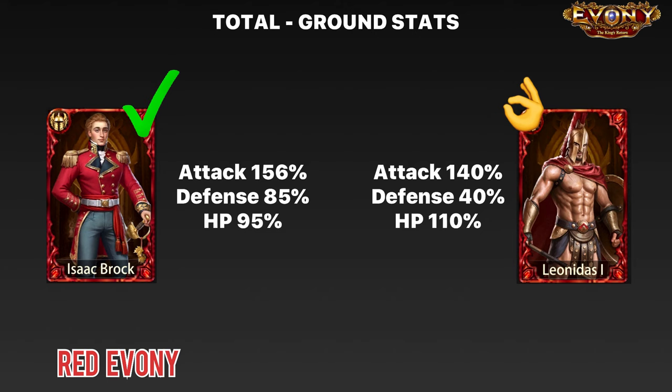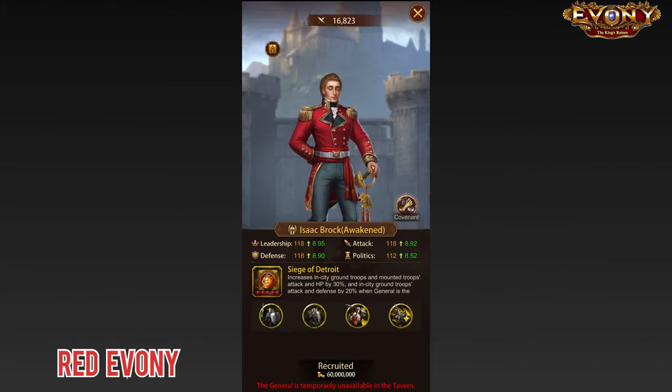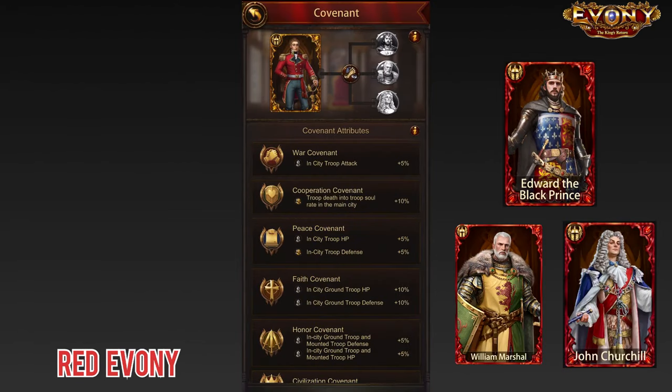We'll talk about using them as assistants later. The other thing we need to mention about Isaac is that, of course, he's a new general, so he comes equipped with the covenant feature. This is the covenant, and these are the generals that he needs for his covenant. I think Edward the Black Prince is available in the tavern. Marshall and Churchill are generals that were going around quite a bit, so I would assume a lot of people have them. So if you're going for Isaac, his covenant shouldn't be too much of an issue.